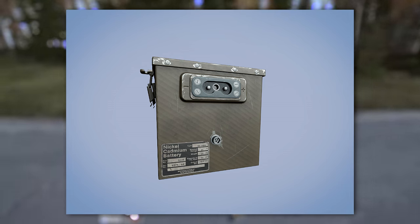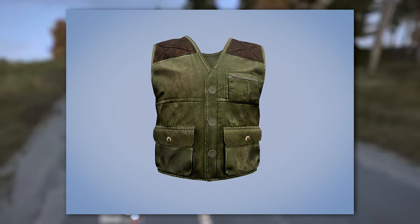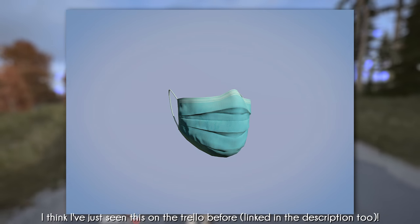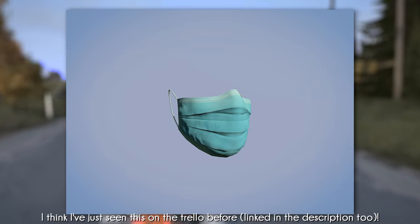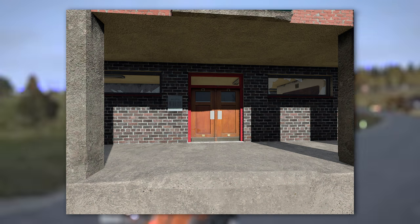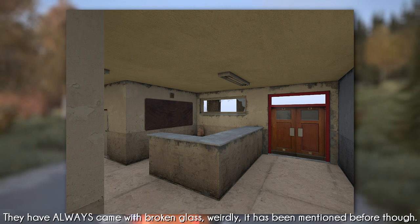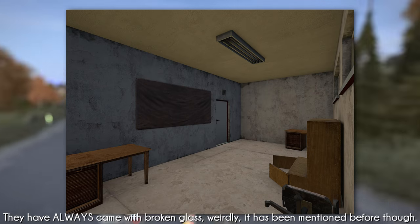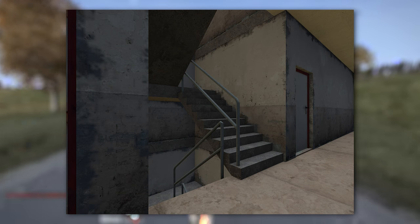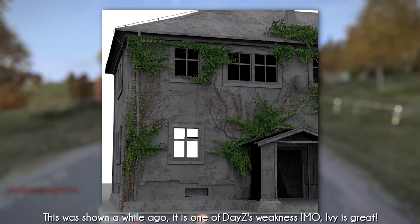We've got some kind of battery shown from a couple of angles. There are some new pieces of clothing: a T-shirt, a hunting vest, a military helmet, some nice-looking gloves, and a face mask. We have a new police building, which they're actually showing off in the trailer along with buildings with ivy on them. The building looks post-apocalyptic with broken glass. Inside you've got a little desk when you first come in. We also have the prison tunnel, which I'm assuming you can open, close, and lock, with a few different floors and some more broken-glass rooms.